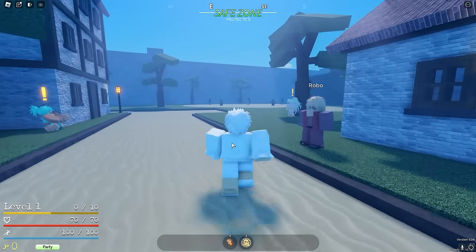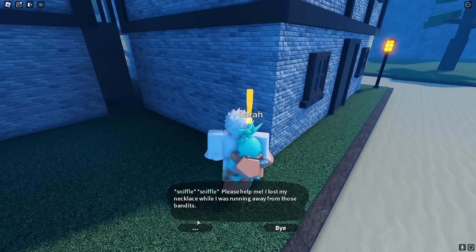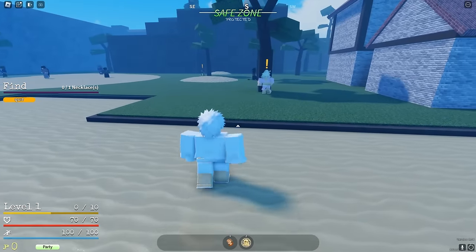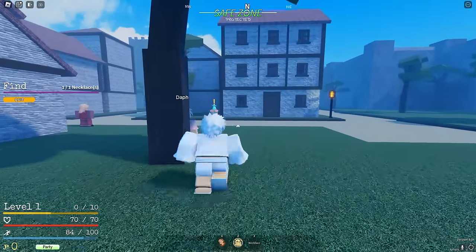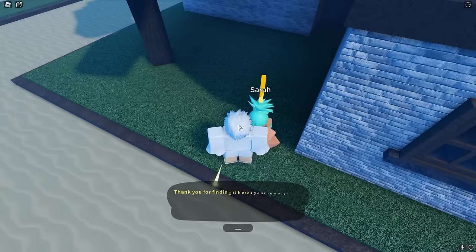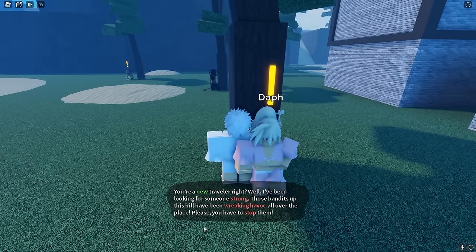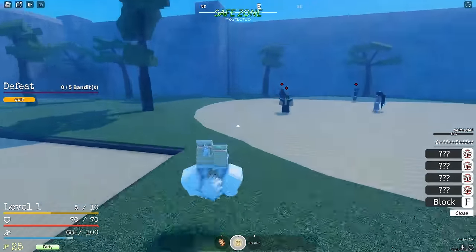We just spawned in, so we're going to start off by doing this girl's quest right here - it's a really easy quest to do right off the bat. Her necklace should be somewhere around here - there we go, that's the necklace! I haven't played GPO in so long, so this could be refreshing. But let's start off straight away with the hands - I really want to start with some hands.